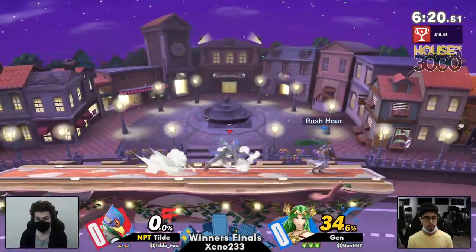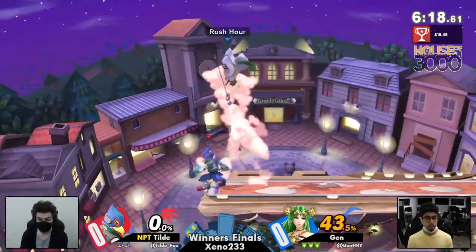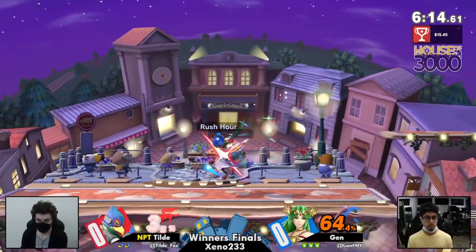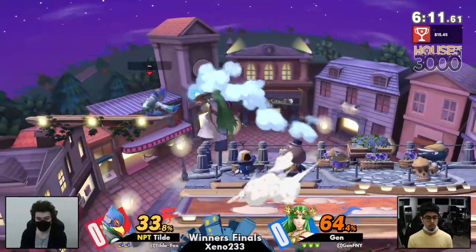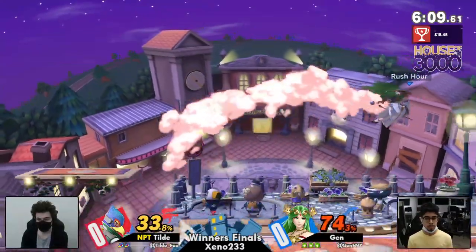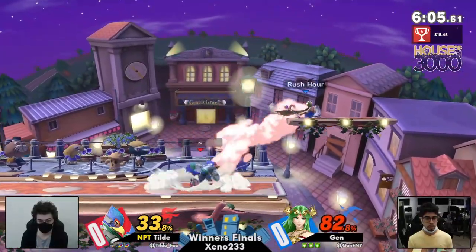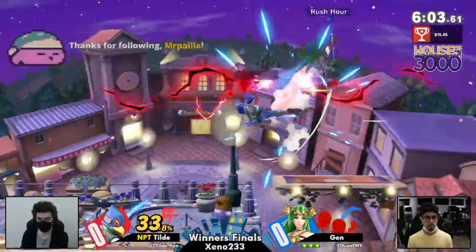He's so crisp with his combos. If you get that down tilt offstage, that just pops the opponent up so perfectly for the back air — there's not much that they can do about that. The placement on those down tilts has been key for Jen in taking these last couple of sets. We've seen a lot of damage and stocks come from those down tilts, so Jen is definitely going to be continuing that trend.